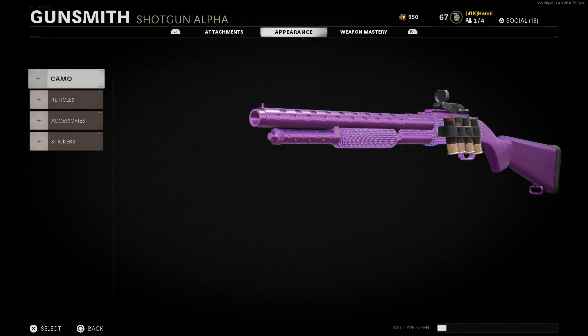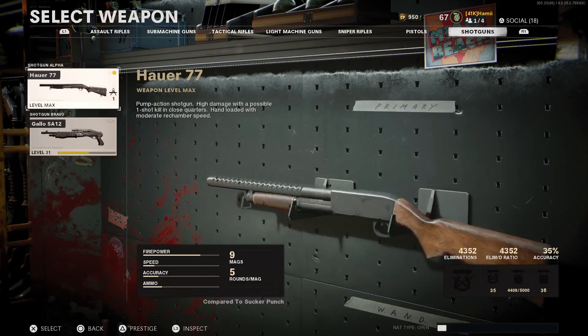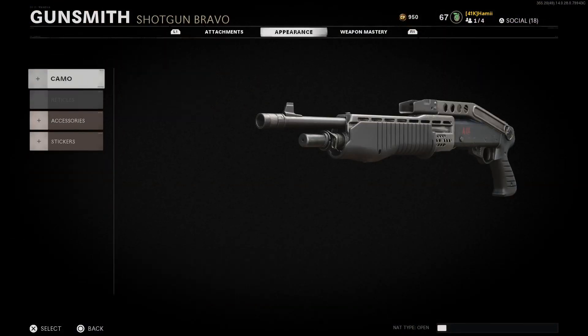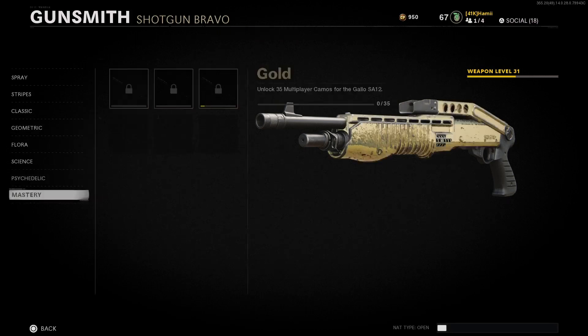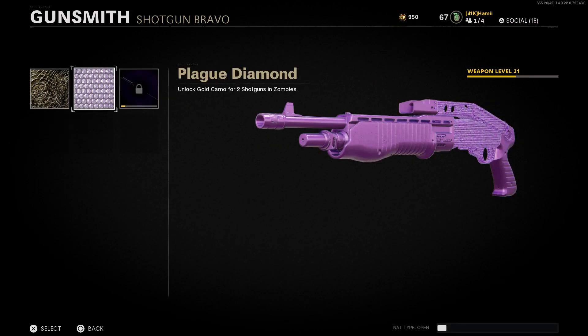You have to get those for every gun within the class that you are using. So for the Hauer pump action and the Spaz-12 - I'll show off the Spaz-12 which has the same challenges - you have to get all the camo challenges done for each one. Once you do that, you unlock gold and you unlock Plague Diamond.